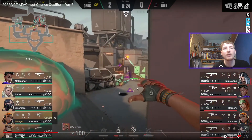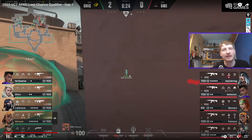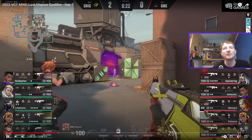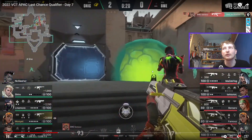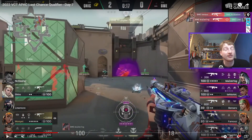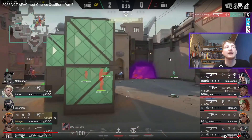They start to come in, get ready — look at the utility used here: the Astra stun, the Prowler, the Nade, the Flash — all coming back towards the back of site, and they get an absolutely free kill on NC Slasher. Really nice to start with. Then, because they got early Shower control, Blaze King manages to push really deep much quicker than the Viper was expecting, and they get another kill off that.